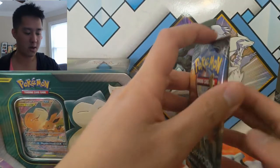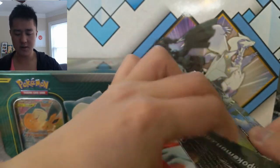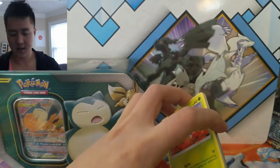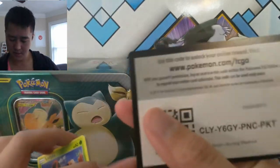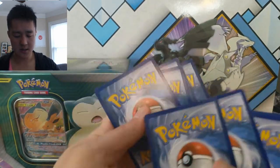Let's go into Burning Shadows, and then we'll wrap up with the Eevee Snorlax tin, because I feel like those have been treating us well, so let's keep that for last. There's a Burning Shadows code card — let's see what we can do.